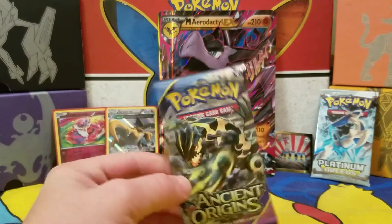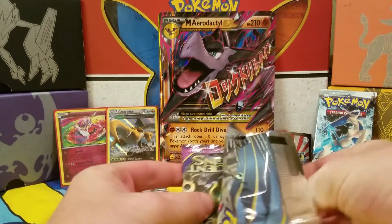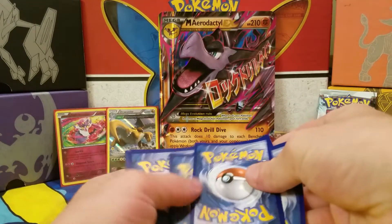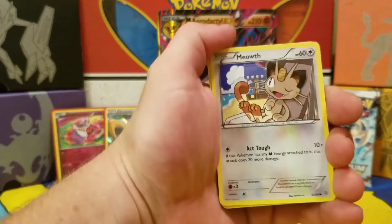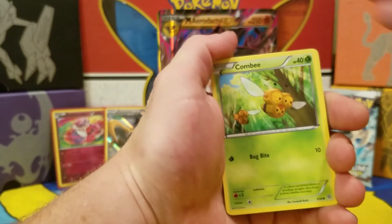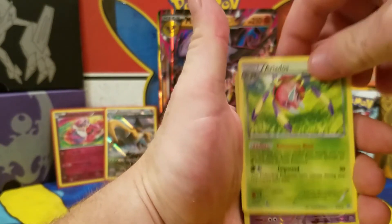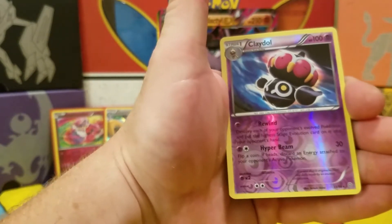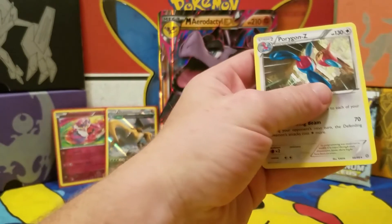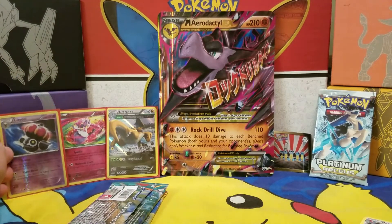Next pack — Ancient Origins. Meowth, Larvesta, Cottonee, Gulpin, Combee, Eco Arm, Lucky Helmet, Iridios, reverse holographic rare Claydol — nice — and our rare is Porygon Z. Not bad again with the reverse holographic — I count that as a hit.